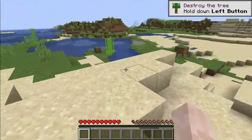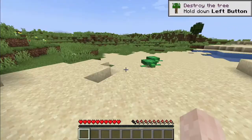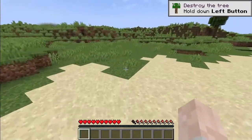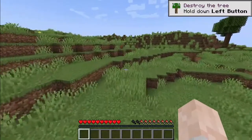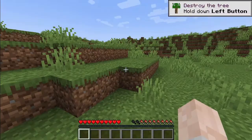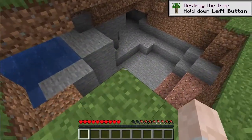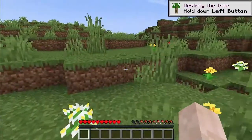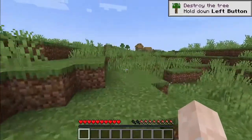I'm going to head towards the plains biome, because plains biomes generate villages — plains, savannah, taiga. Snow plains is also okay, and deserts also generate villages. What I'm going to avoid is forests — any kind of forest biomes. And here we found our first village!